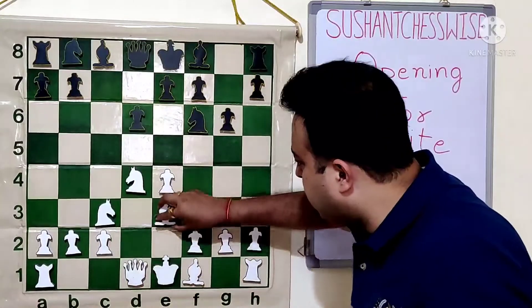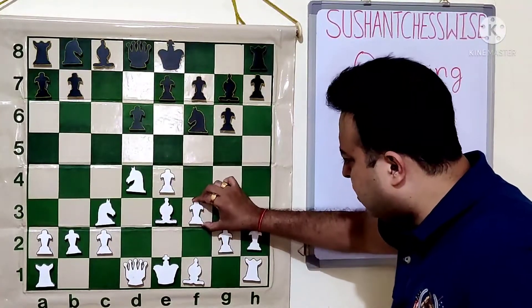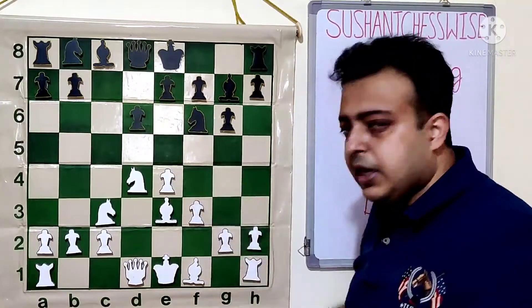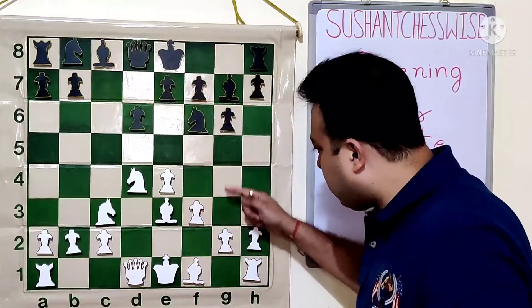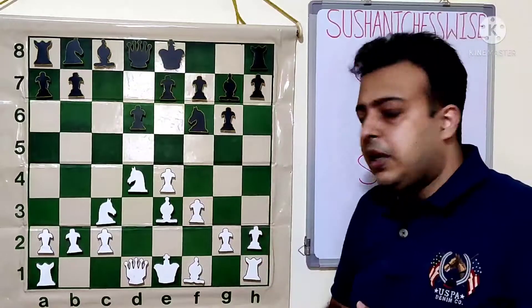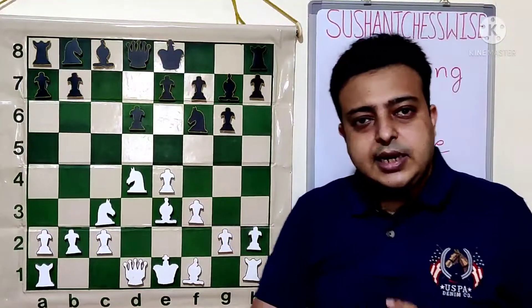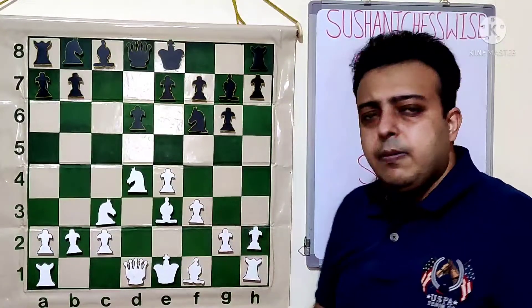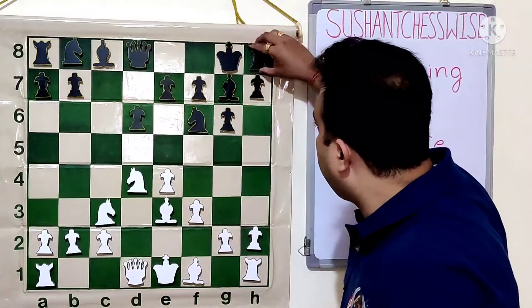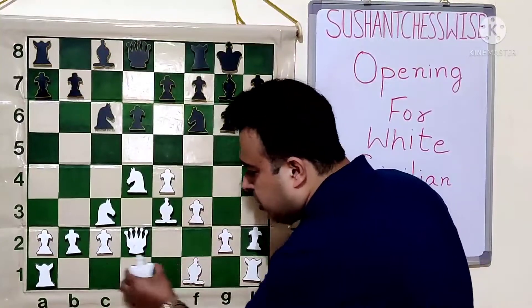Let's go back to the main line. After Bishop E3, black goes BG7. White usually plays F3 to stop Knight G4 permanently. F3 has two more ideas: it protects the pawn on E4 and helps prepare G4. G4 is going to be one of the main ideas after H4 and H5 — opening the H-file. Whenever the knight takes on H5, we are going to use the move G4. So after F3, castling, QD2, NC6, we are going to cover the move long castle. This is a vast opening called the Yugoslav Attack.